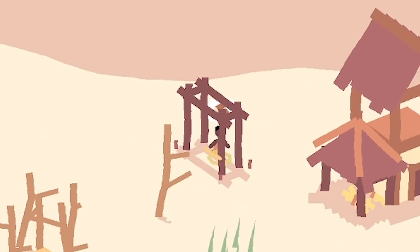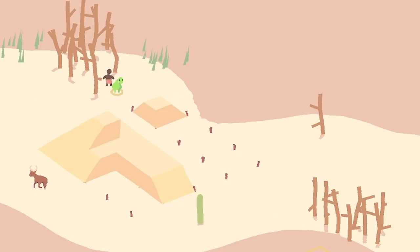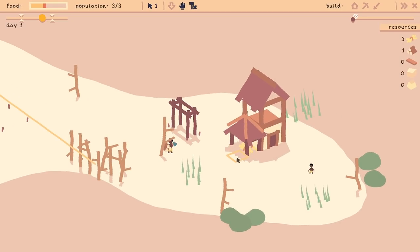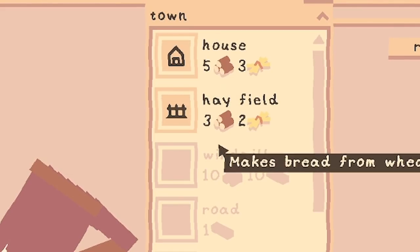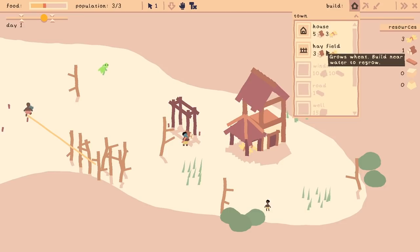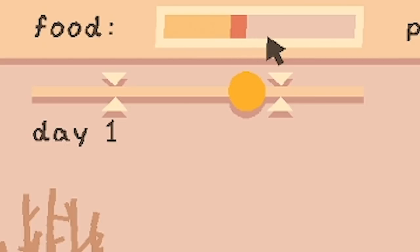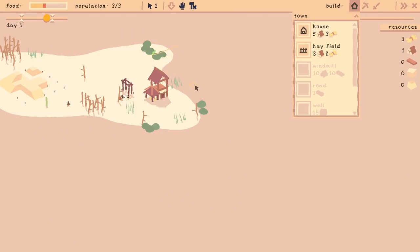Let's go explore and see what there is. This person, chop down some trees — so now they'll chop the wood needed to build this building. I'm gonna send one over that way and the other one back to chop wood as well. Coming back into the build menu, we've got a hay field — that would be useful. However, it says build near water to regrow, so I need to find some water first. The food bar top left is dropping down all the time, and the more people you have the faster it drops.